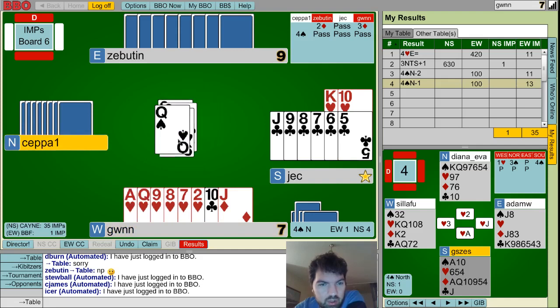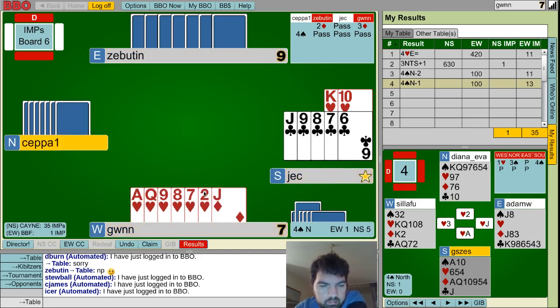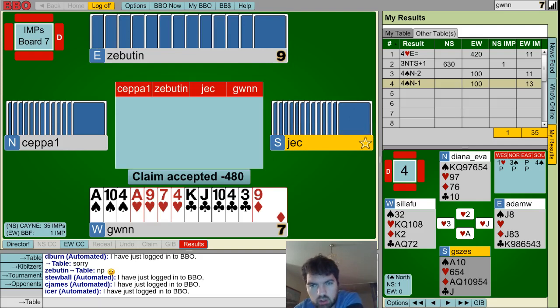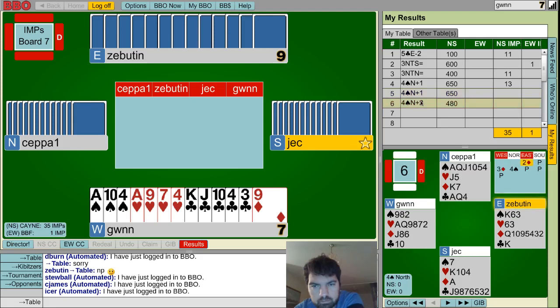We're out of trumps. Okay, let's see this. So those hearts — that was just two overtricks, wasn't anything more, so that's fine. Okay, so board seven. Two flat boards in the meantime — I guess one or two IMPs counts as a flat.